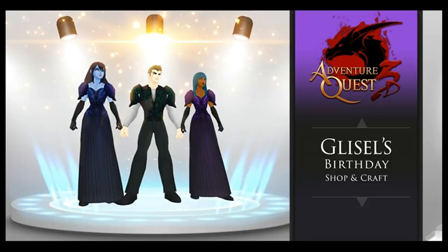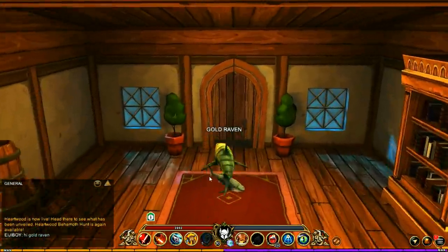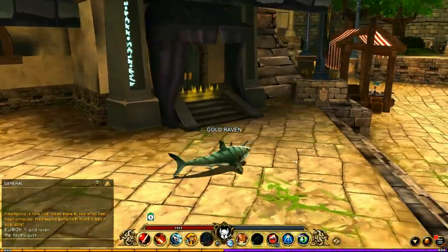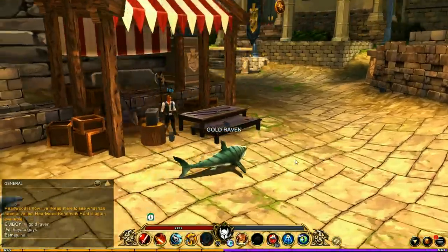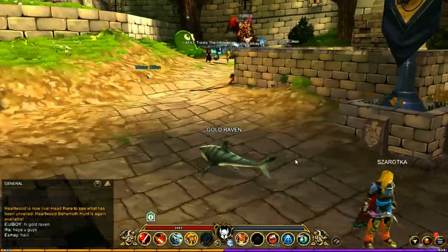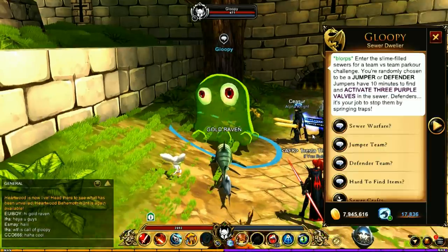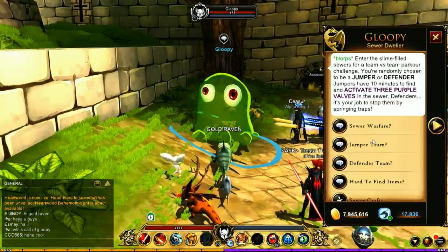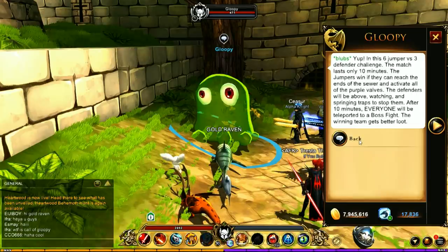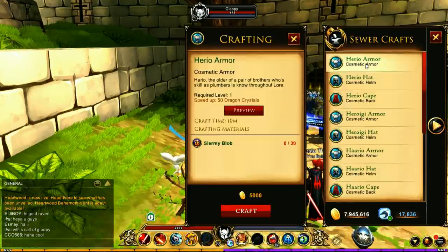Next we're going to go to the magic shop. We're not going to be sticking around — just heading out the door, because out back somewhere around the magic shop there is a sewer. Ah, there it is just over here — look at this big guy! I gotta thank Loki for pointing this info out to me, as I would have been running around looking for it myself. There are a couple things here and it goes into detail about the gloopy.